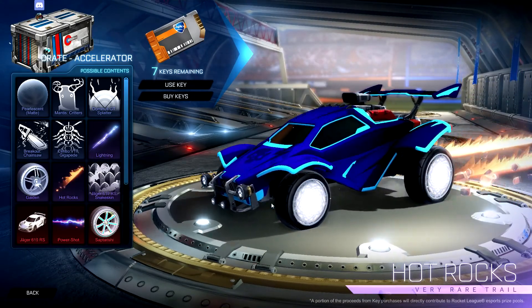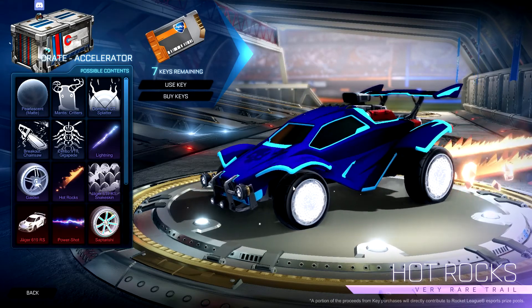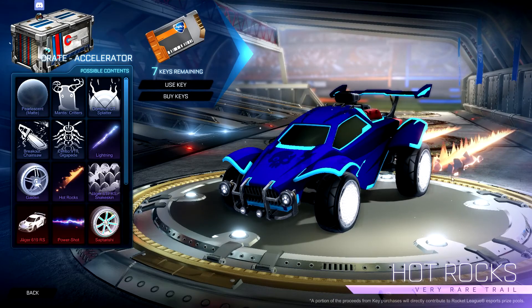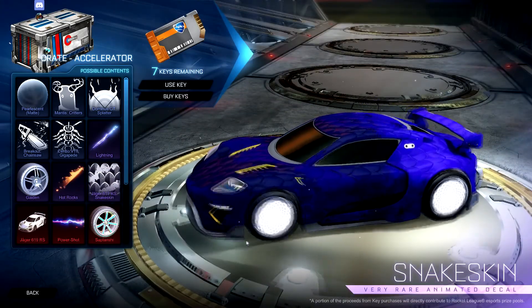We have Hot Rocks. Oh, there's actually rocks — I didn't see that when they showed it. Because when they were showing it, you could only see the trail, not the rocks flying out the back. That's pretty cool. And we've got the new car's snake skin. The new car does look really sick though.